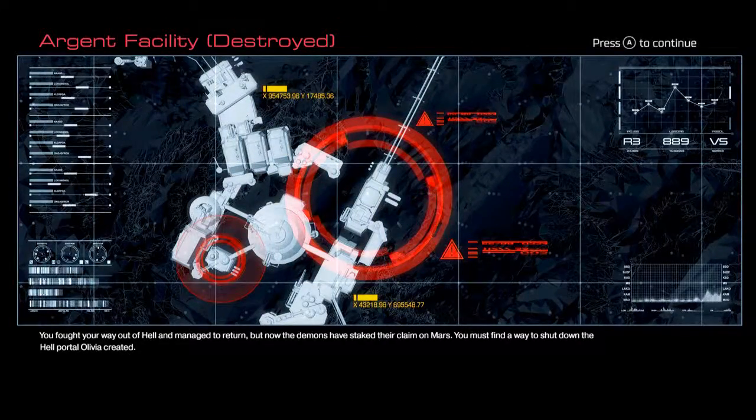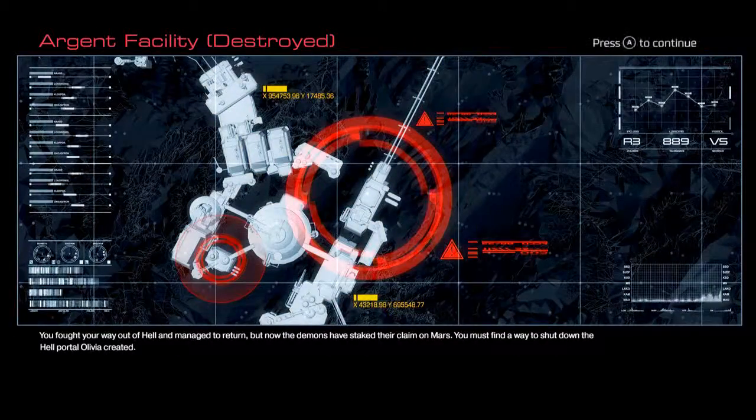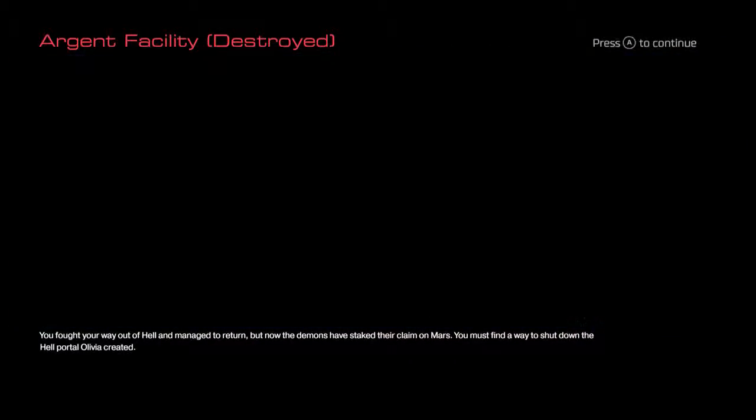Hey guys, what is up, it's Nick. We are back on DOOM. As you can see, we're heading to the Argent Facility that's destroyed. You farted your way out of hell and managed to return, but now the demons have staked their claim on Mars. You must find a way to shut down the hell portal Olivia created. Hell on Mars.